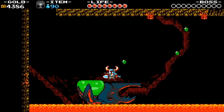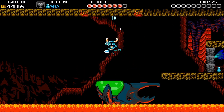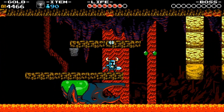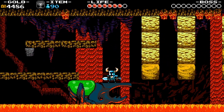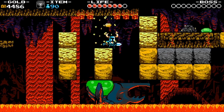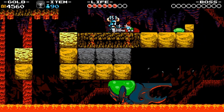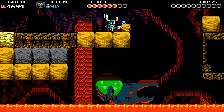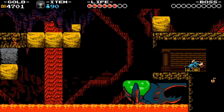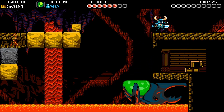So as long as we walk onto and stand on this green section of the beetle here, we will bounce. And that will become very useful in a bit here, because it will let us do this. It will stop about here, which will let us get in here for the treasure. And then we can just bounce right up here and continue the level.